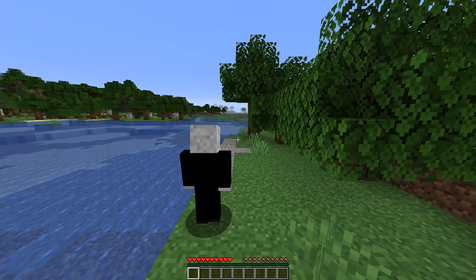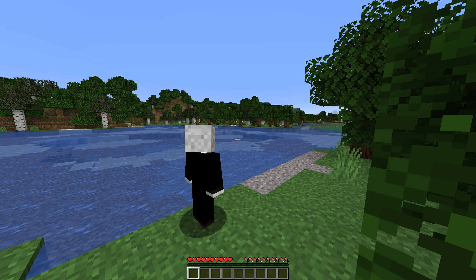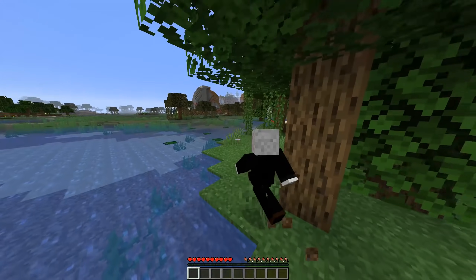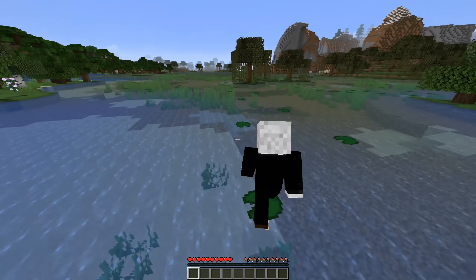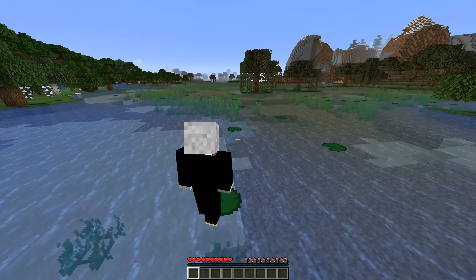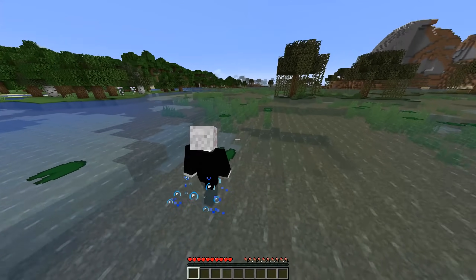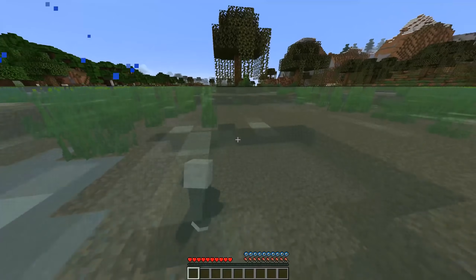Next we have Shoulder Surfing Reloaded, and I personally love this mod because it makes third person actually playable. With this mod you can essentially move the camera to either side of your character and customize its distance very specifically. Most other games that are in third person do have the view over one shoulder or the other rather than just directly behind your character, and personally I just think this looks much better.